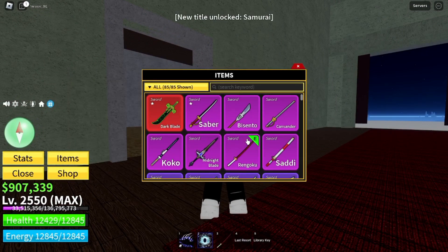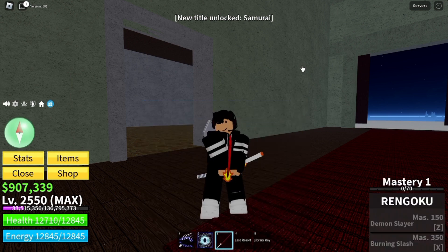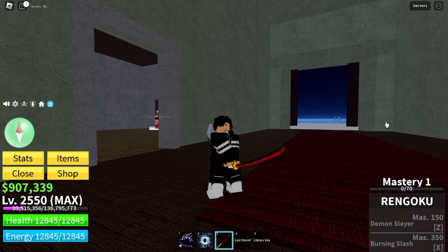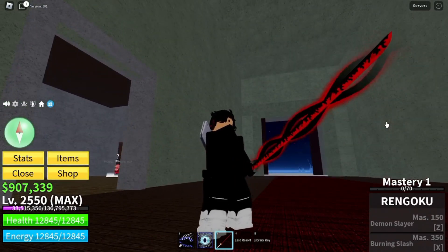Just take a look at this — it looks so cool. And you also get a title upon equipping it, and just take a look at this, it looks so cool. Let's go ahead and turn the Haki on. Just take a look at that — that looks so cool.